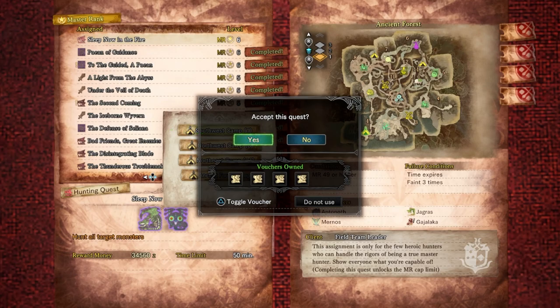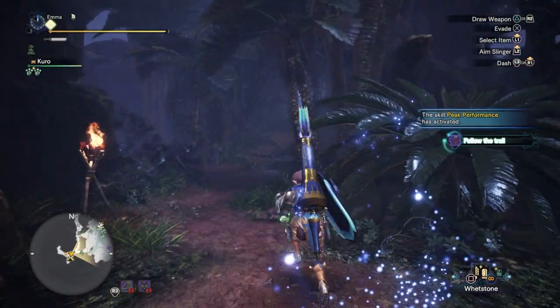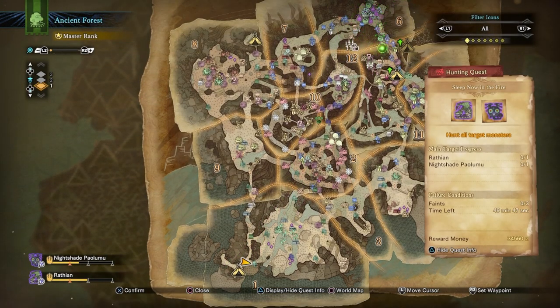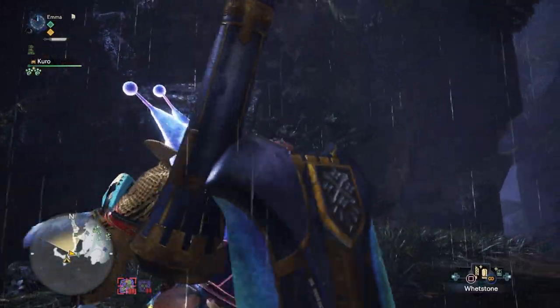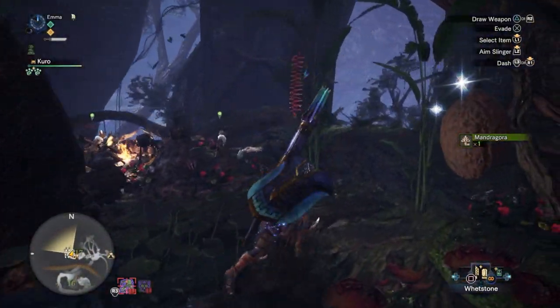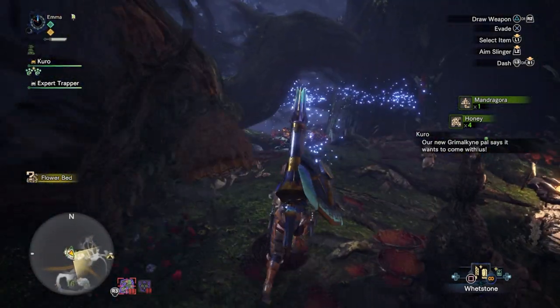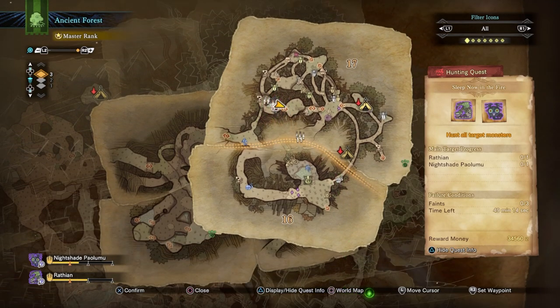It's in the Ancient Forest — I'll see you over there. Alright, we are here. I think we should go after Rathian first. What Palicoes do we have — oh, they're all Bug Trappers. Whatever, let's grab a Bug Trapper; they can be quite useful actually. Let's go after Rathian first and see how we get on. I made a build for Paolumu so it's still Master's Touch and so on, but it's got Sleep Resist, which will help quite a lot.